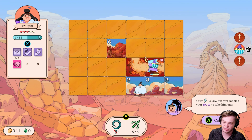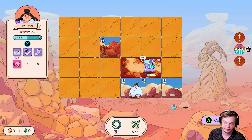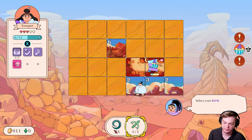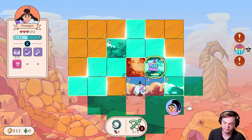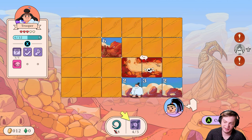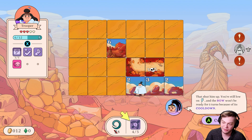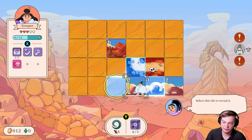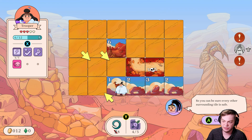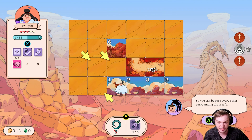Your energy is low, but you can use your bow to take him out. I thought I selected it — I didn't. That shut him up. You're still low on energy and the bow won't be ready for five turns because of its cooldown. But I can still go this way. This tile you're on has a one, and there is one visible road tile around it, so you can be sure every other surrounding tile is safe.